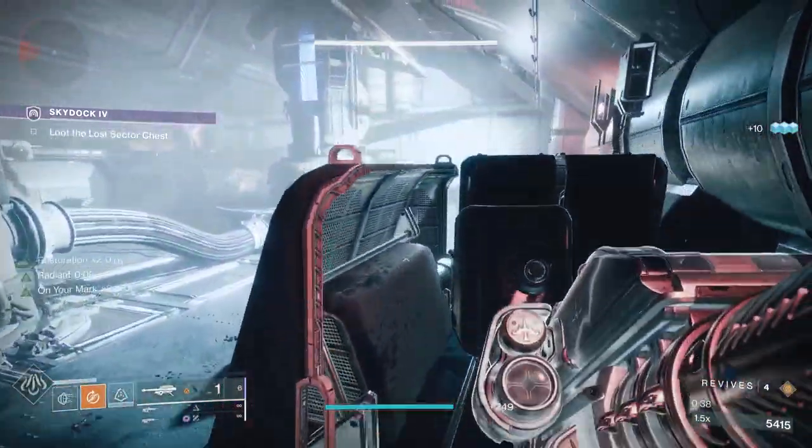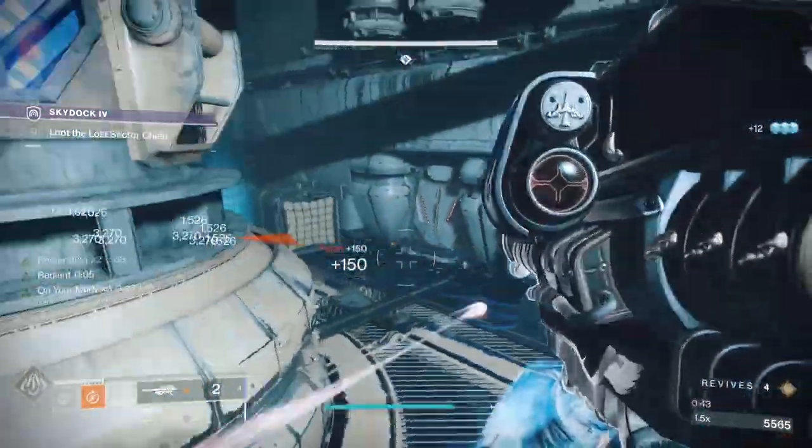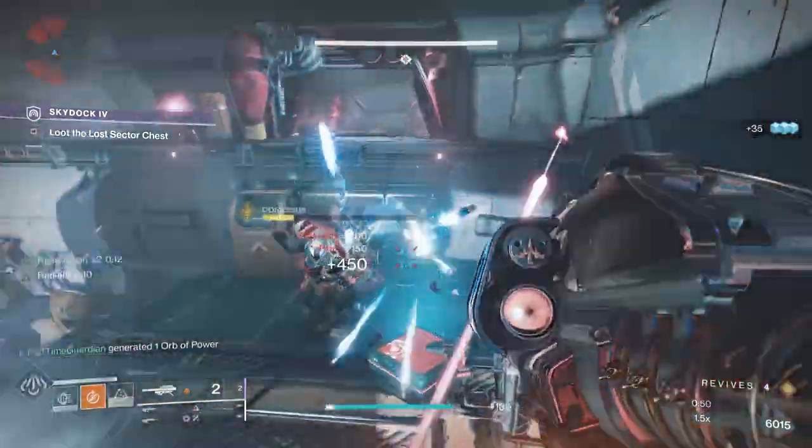Right now the Sky Dock Lost Sector is the Lost Sector for the day. It doesn't matter what the drops are — you're just trying to get the Exotic Engrams. You can literally get to this Lost Sector in a minute. It's very super easy.